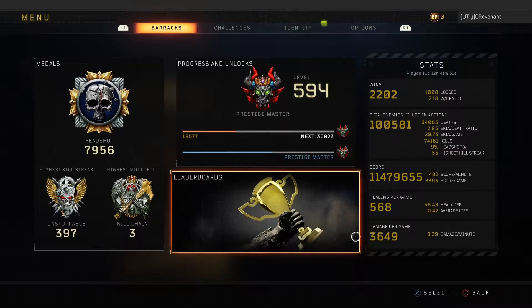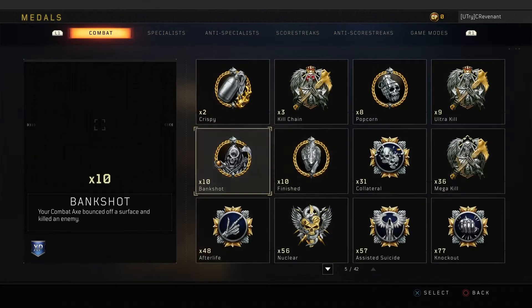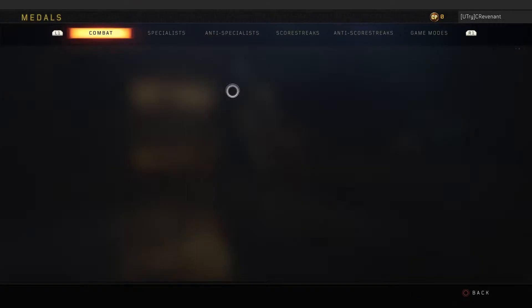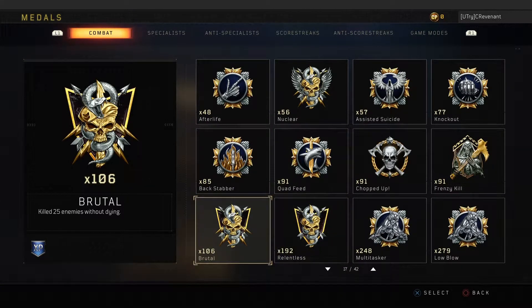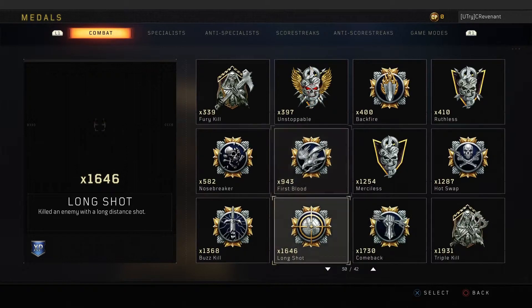Looking at my medals, I have just below 8,000 headshots, just below 400 softballs, and 56 nukes. You might be wondering how I have 56 nukes but only 397 softballs — it's because I love to choke them. I die a lot as soon as I hit 30, and I've choked nearly half of my nukes, which is quite unfortunate. I also have 91 quad feeds.